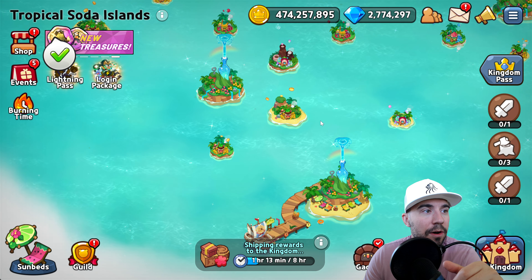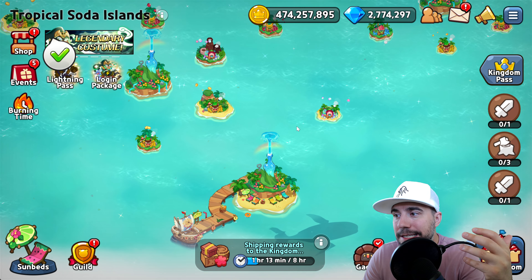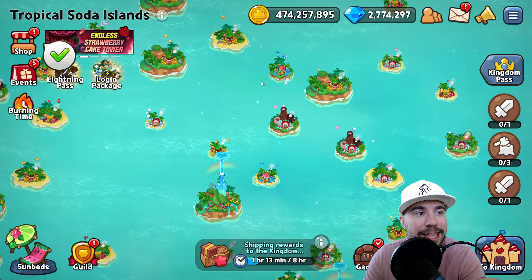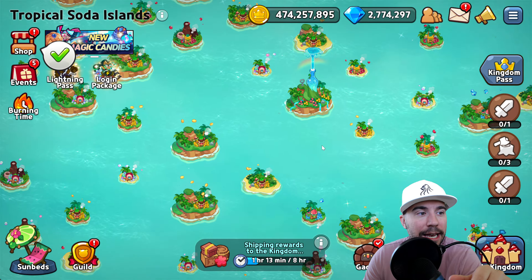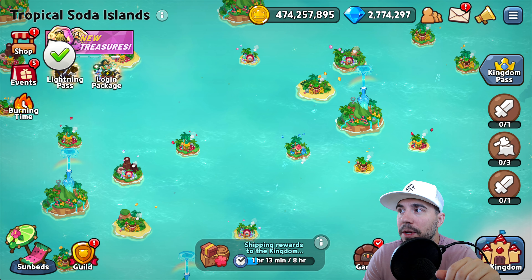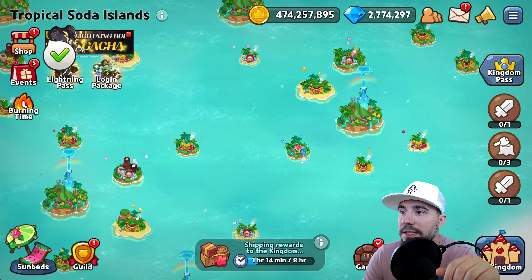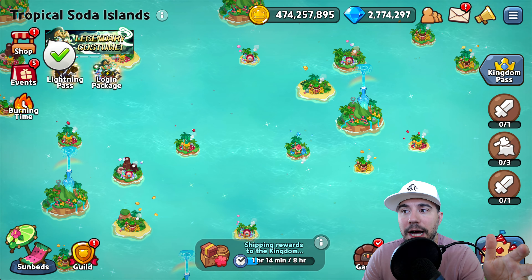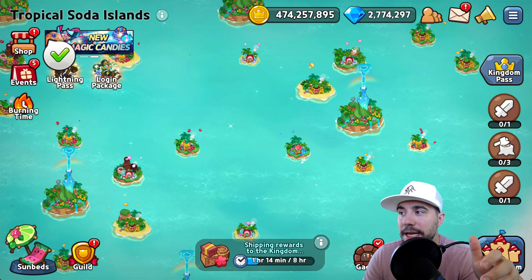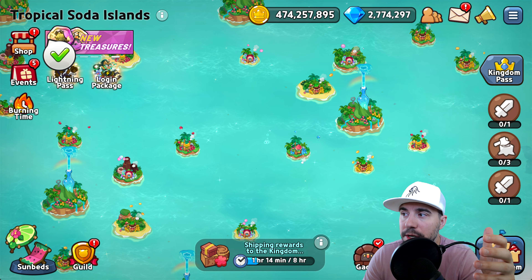Here you can see the islands and the sunbeds — no one is currently on a sunbed, and we have 126 available. Looking at an overview, we have a huge number of territories — something like 200 to 300. As you expand, you'll unlock rainbow soda islands and more. As you scale, the investment and requirements become much greater. For example, at island 10 you're looking at 160 fragments each, taking three days per unlock, and towards the end it can be around 300-plus requirements.